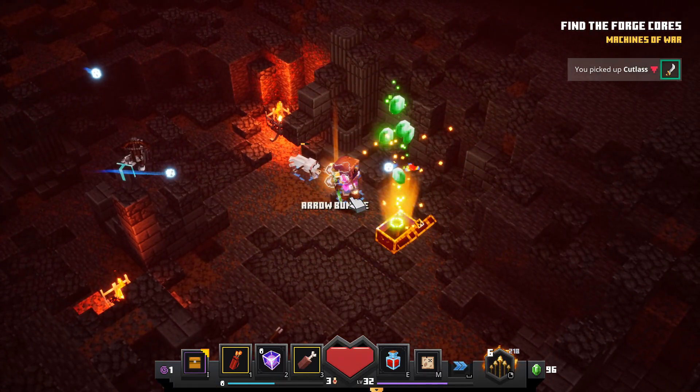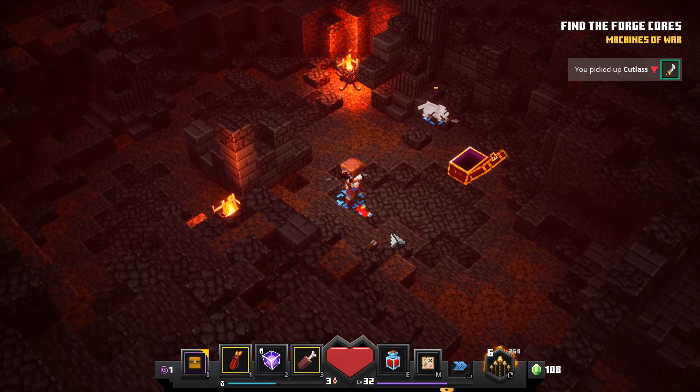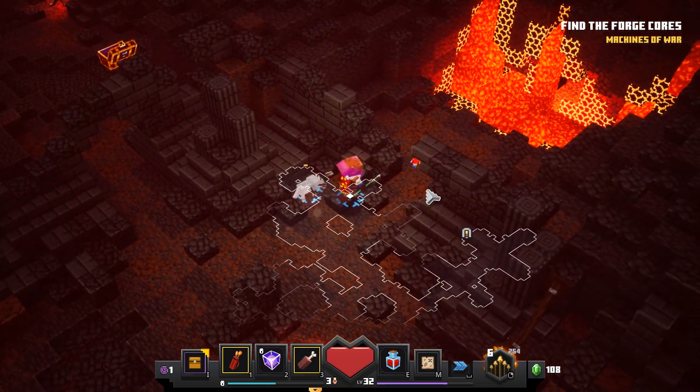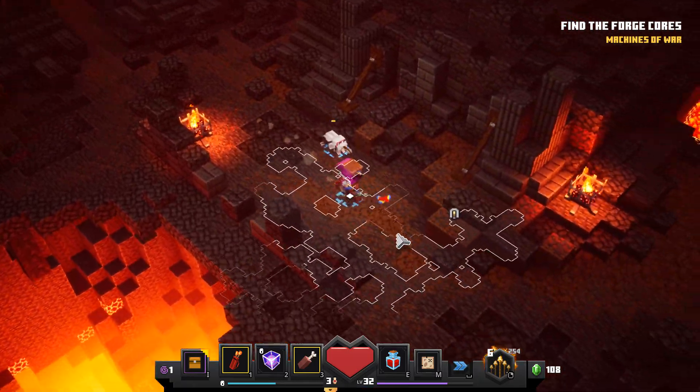God, look at this — all these guys blowing up and causing more of them to blow up. I like it, I like it a lot. Golden chest, and we have a new green cutlass, but that's weaker than what I already have. We can't actually go in here — it's just more lava. A couple of rooms over here though.